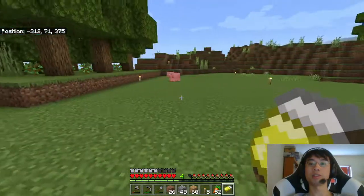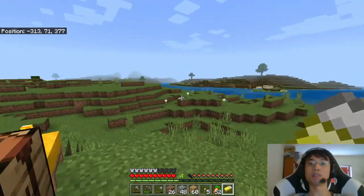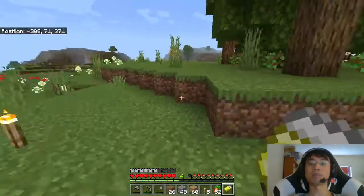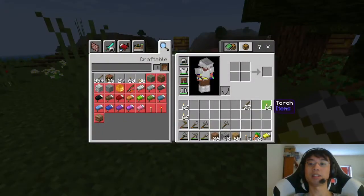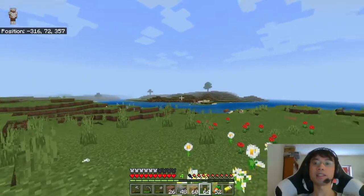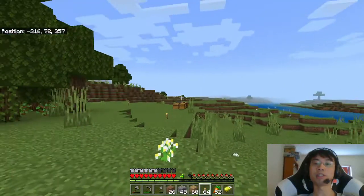We are currently placing torches. I placed that quarter basically last week. We want to do that quarter, that quarter, and down there. I cheated a little bit during the week — I made a copy of the file and went scouting. I took a look around the surrounding area. That is actually a bit of an island; there are rivers surrounding it. I might build stuff there later on.